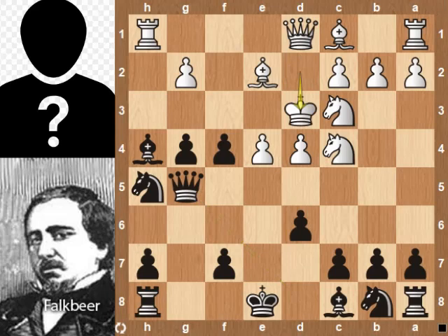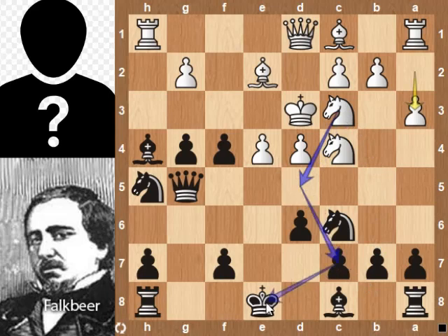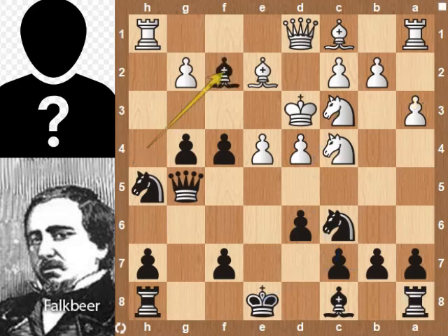Queen takes bishop, king d3, Nc6, a3 was played. The alternate move is Nd5, which attacks the c7 pawn and then forks the king and rook. Bf2 attacks the d4 pawn. Nd5 counter attacks the f7 pawn.